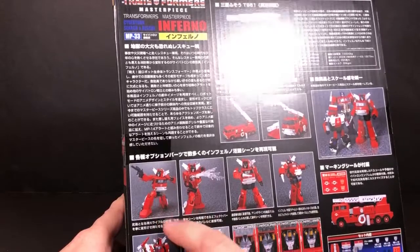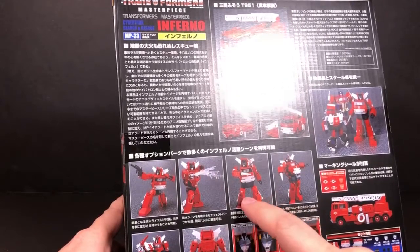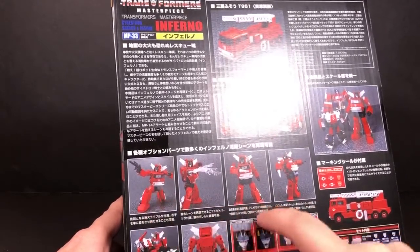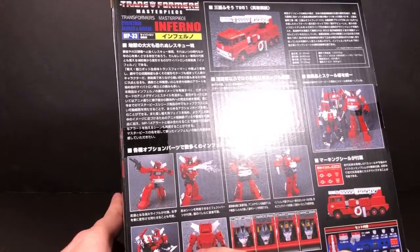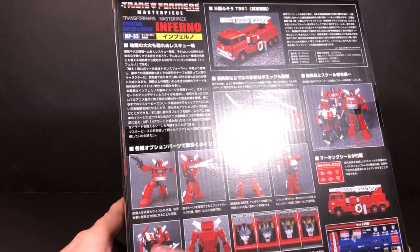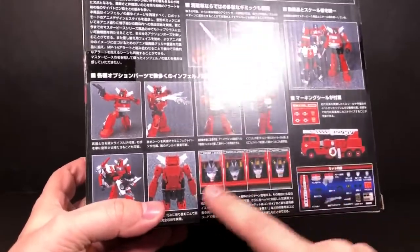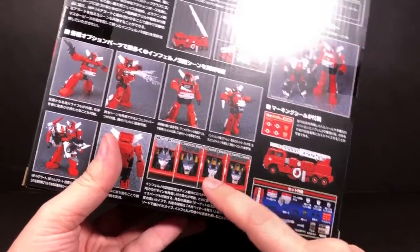He has one of his guns, and here he is with his nozzle and water coming out. Now you have three different types of chest plates. You have the chest plate that's anime accurate and toy accurate, and you have two types of nozzles — a chrome nozzle and a regular gray nozzle. There's one more chest plate that has a chair type thing so you can put Red Alert in there and carry him around. The ladder stores away so you don't have it on the back. He has a bunch of different face options — some toy faces and cartoon faces.